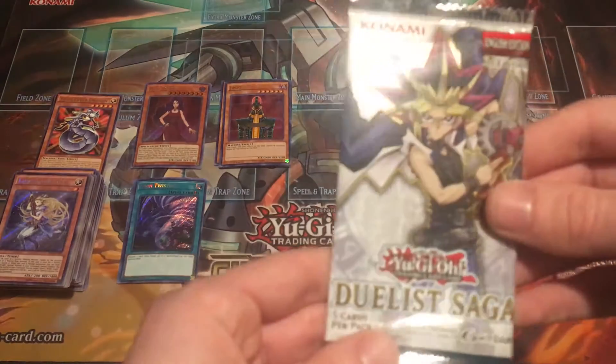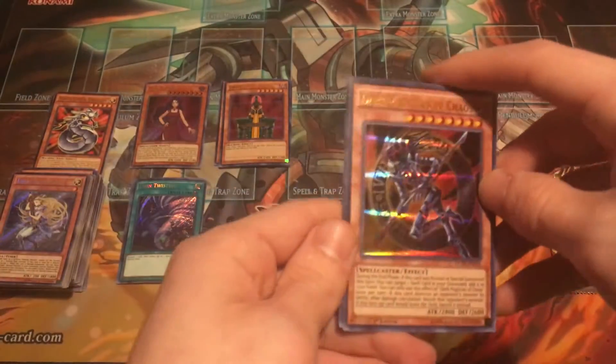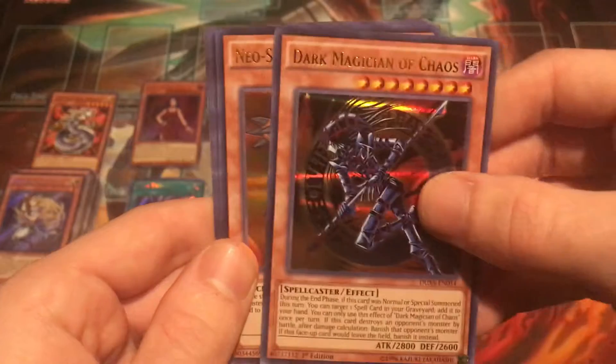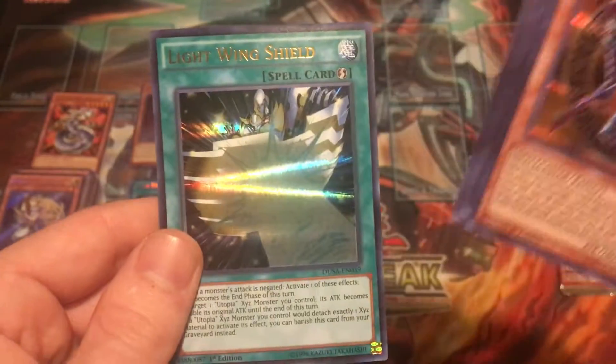Pack number three — the final Duelist Saga pack of the video. There's a Dark Magician of Chaos. I wanted him in Invasion of Chaos, not in Duelist Saga, but I'll take it, that's still pretty cool. Neospatian Grand Maul, Legacy of a Hero, Bro Hunter, and Lightwing Shield.